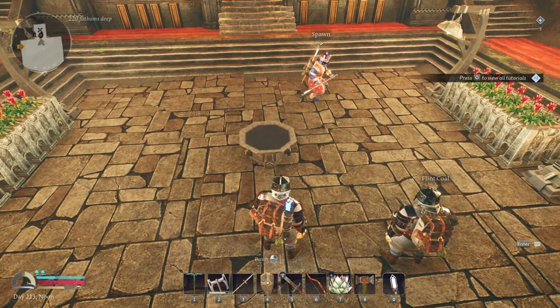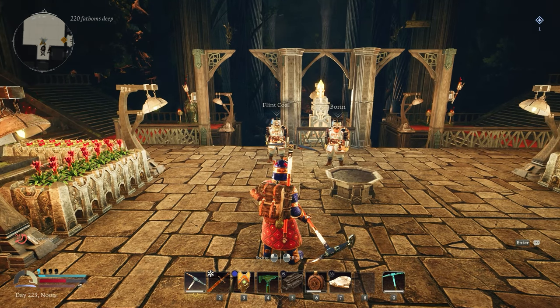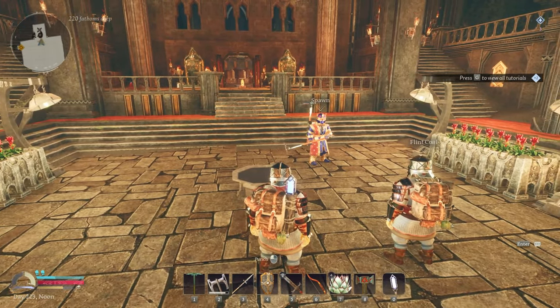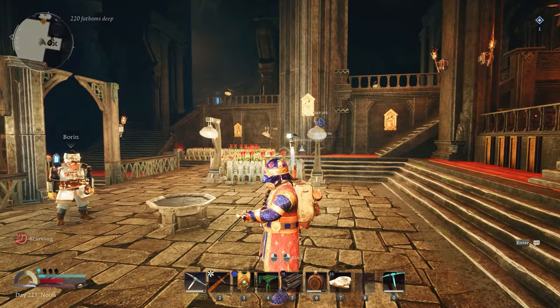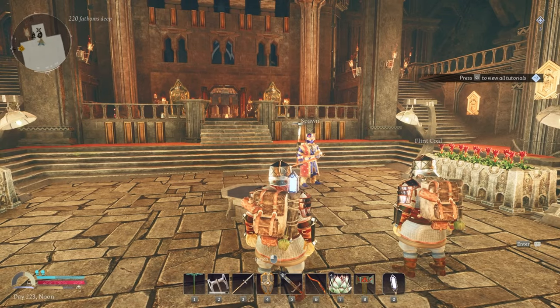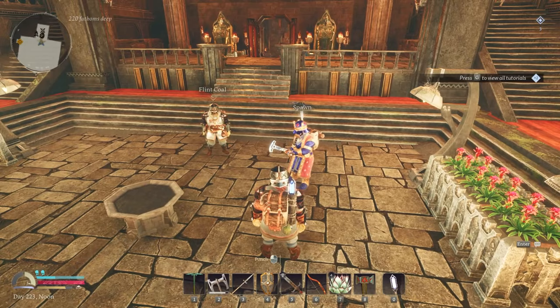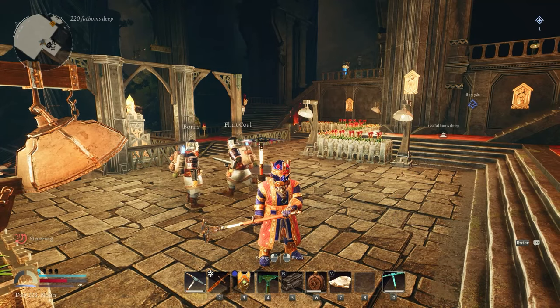Two questions before we finish. Number one: if you could ask the game devs to add or remove anything from the game, what would it be? The main thing I want is a setting to be able to turn off those markers — when people come into your world they see thousands of markers all over the place, which actually makes the game a bit unplayable.